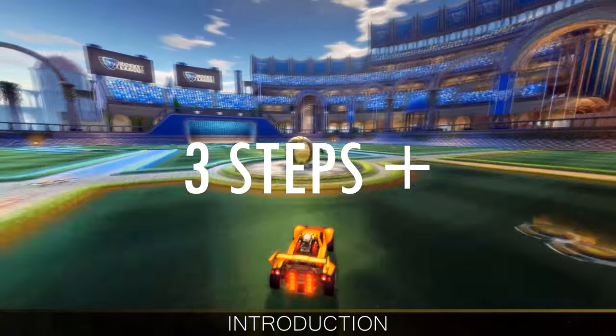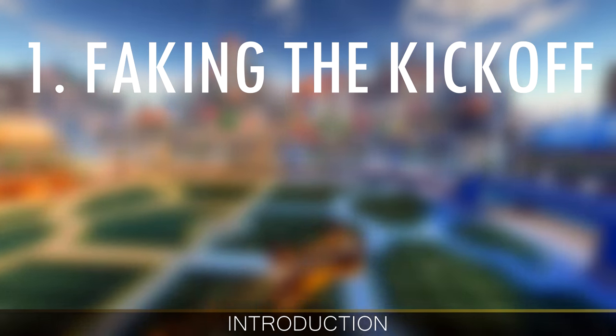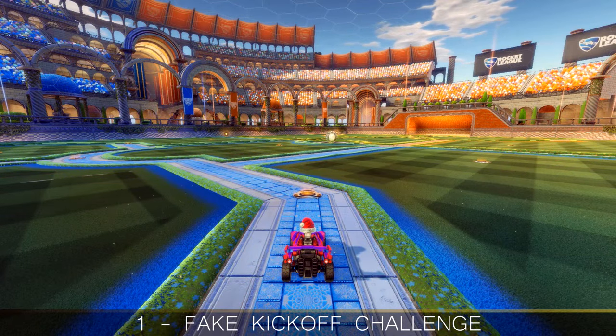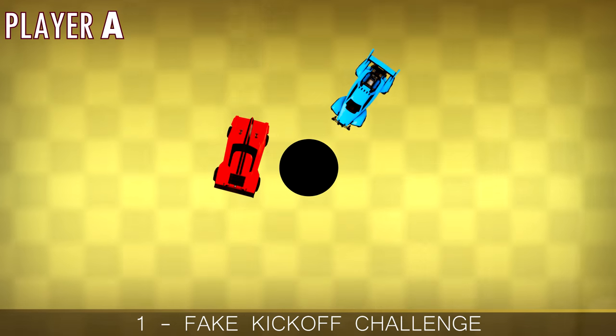Now, how does this particular play work? There are a minimum of three steps: faking the 50/50 challenge, hitting the ball high into the air, and then the aerial. Let's talk about the first step, which is a fake challenge at kickoff. The person who starts on the corner has to bait the opponent into dodging into the ball and make them hit the ball to the player who's backing goal.